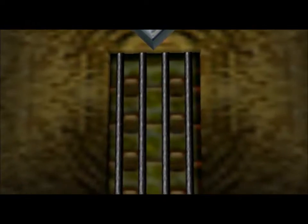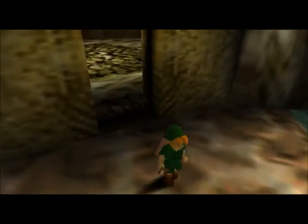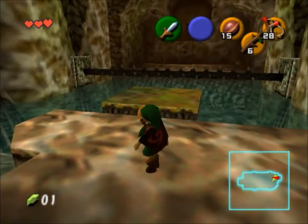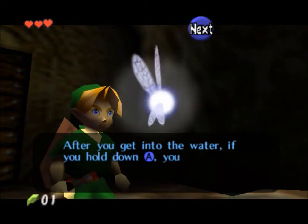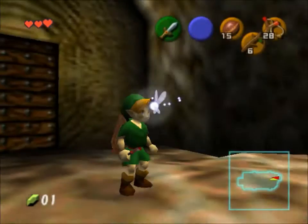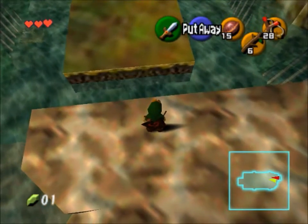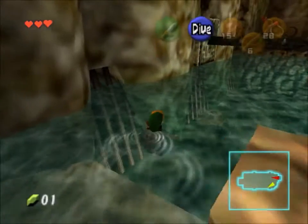To open that — like you just saw me do — shoot the eye and you can go through the door. This is fun. After you get into the water, if you hold down A you can dive. Does that look like a moldy sandwich to you? That little floating thing straight up looks like a moldy sandwich.